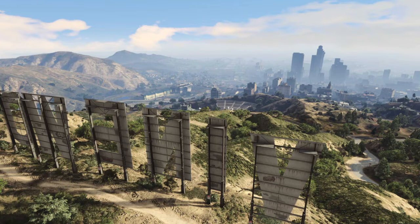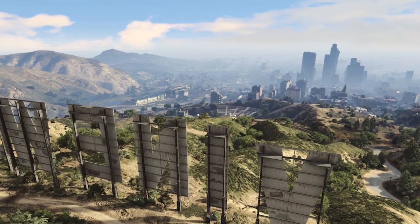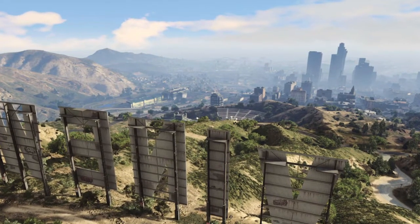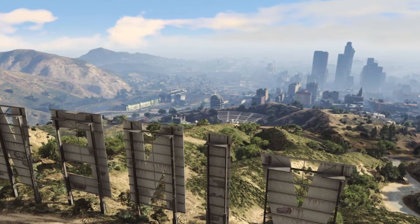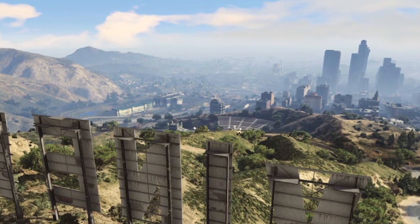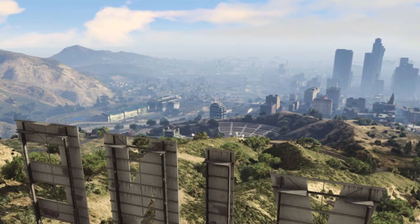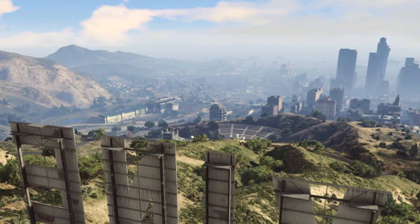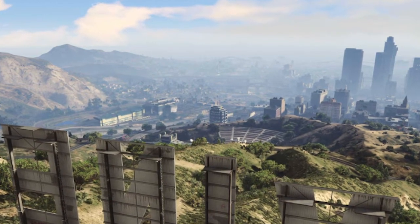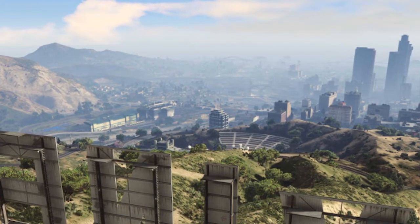Let's look at the first screenshot Rockstar provided — it's the Vinewood screenshot with the Vinewood sign. People thought the other O was missing in Vinewood, but apparently it's tucked in somewhere not shown. As you can see, the graphics and the trail behind the Vinewood sign look like real dirt, and the draw distance has been improved — you can see more of Los Santos down in the city.